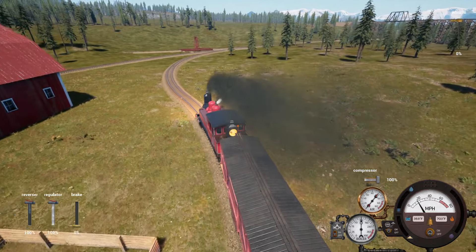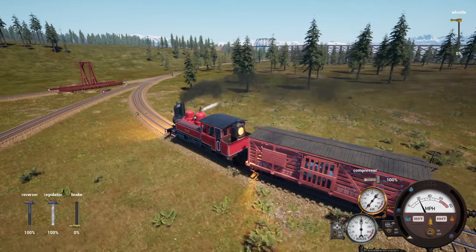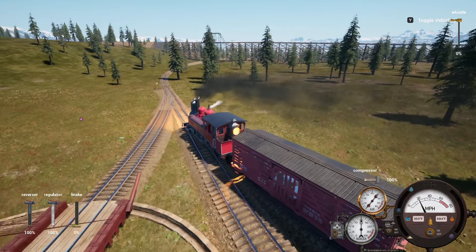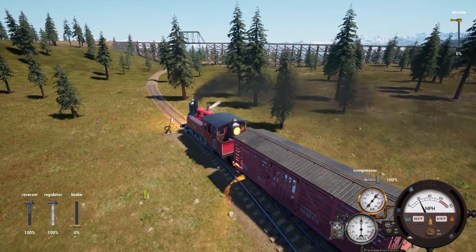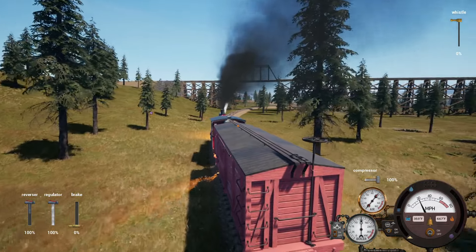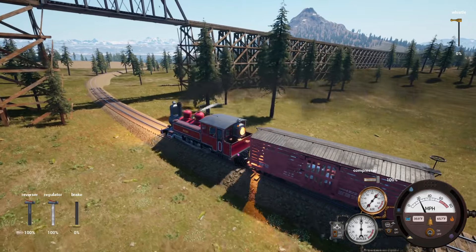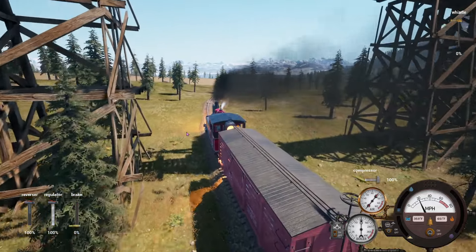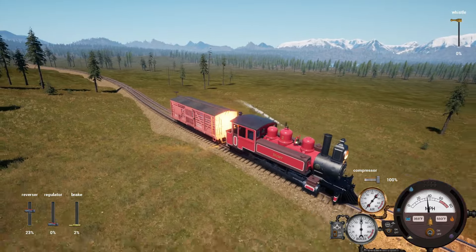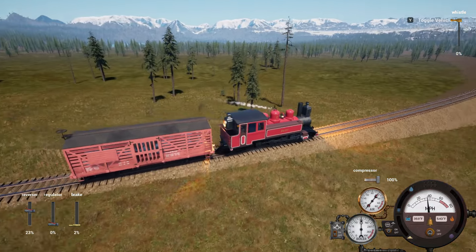Now we have to take this down the new track to the meat packing plant. The track so far seems nice and smooth, and fairly gentle at about 2%, so not particularly steep. I've applied a 2% brake and we're going pretty quickly, but there are no sharp corners so it shouldn't matter.